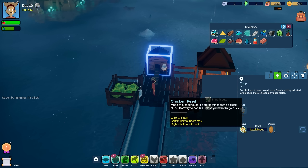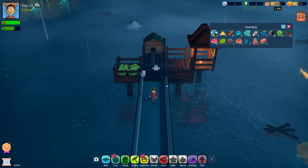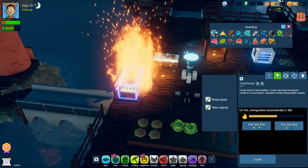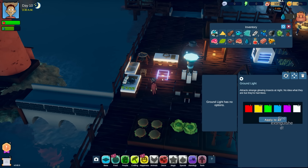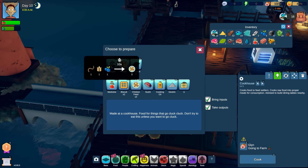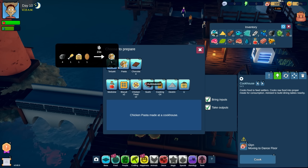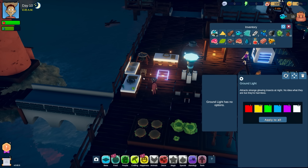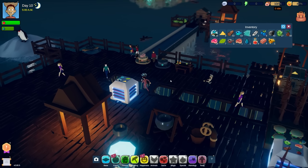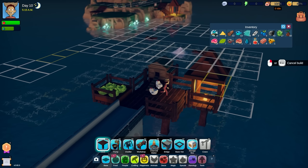This chicken is very happy and will lay eggs when there's food in the coop. Input: chicken feed, made at the cookhouse. We need chicken food. Looking at the cookhouse - I can change the output to chicken feed, which needs worm, grain, and blueberries. I don't even have those ingredients, so we'll have to stick with what we have for now.